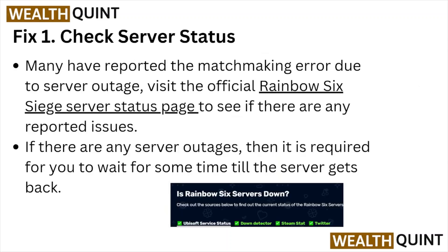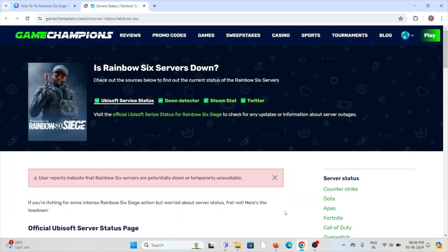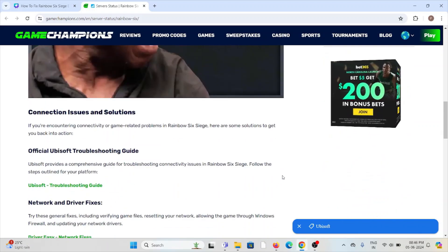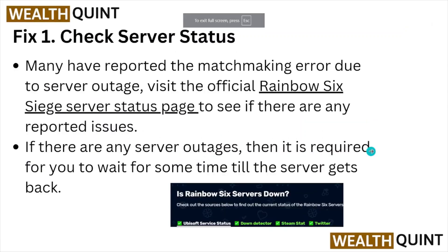Fix number one: check the server status. Many have reported the matchmaking error due to server outage. Visit the official Rainbow Six Siege server status page to see if there is any kind of maintenance or ad hoc temporary maintenance going on. In that case, you just need to wait for some time and then try again.